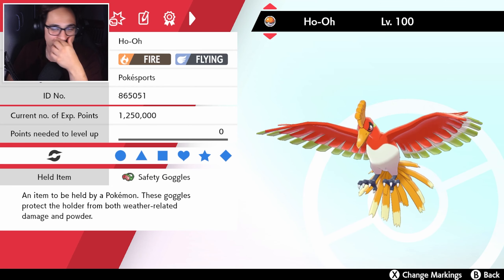We got a Zacian counter here folks. We have the Ho-Oh with safety goggles just so I can avoid any Among Us shenanigans — anything that puts you to sleep. Venusaur is something I can avoid as well, which is a very annoying thing for Ho-Oh. Let's see what it does.